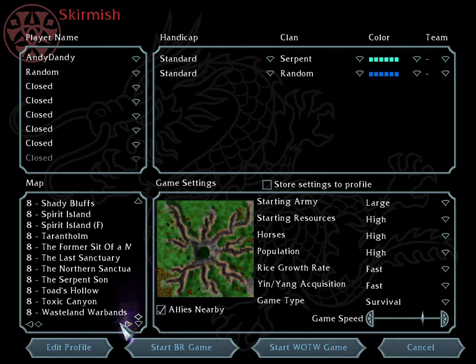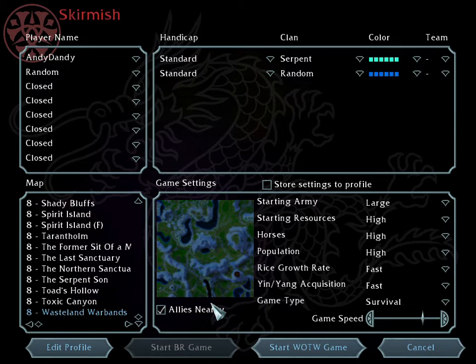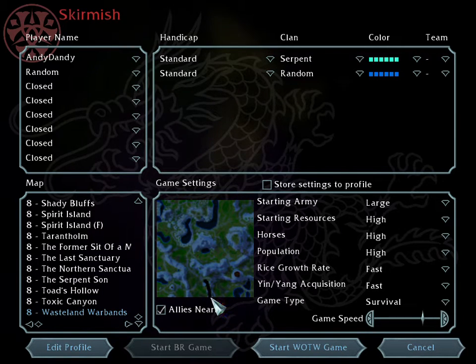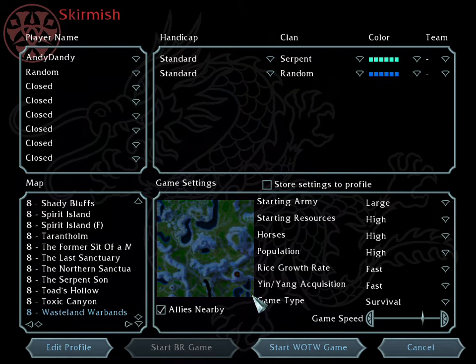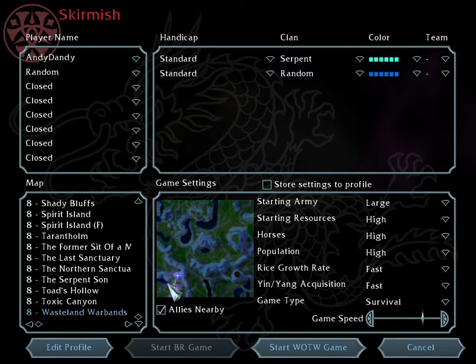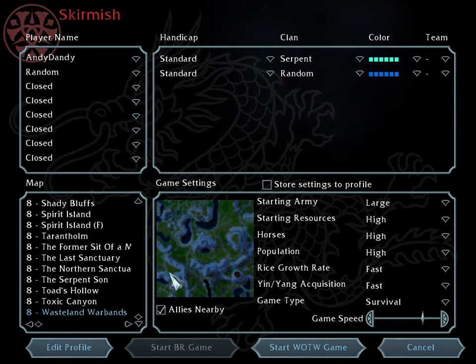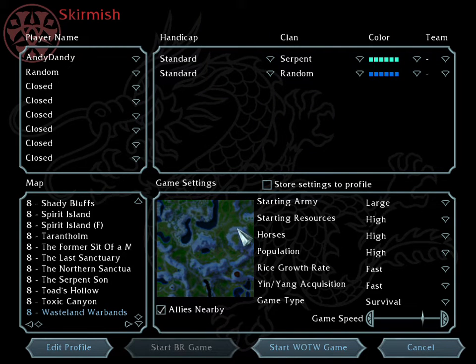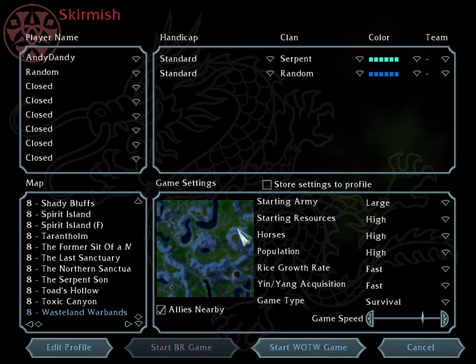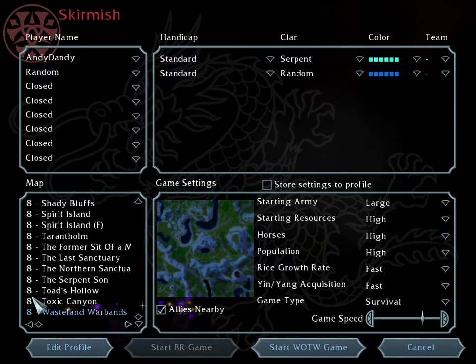For Wasteland Warbands, there are good locations over here — this one is surrounded by water but it's on low land, not elevated. This one is an elevated space, and this one is also elevated — it's good. These ones are good for two to three bases gathered together. This map is available on the same forums.net where the rest of the mod maps are, so I recommend you get it — it's called Wasteland Warbands.